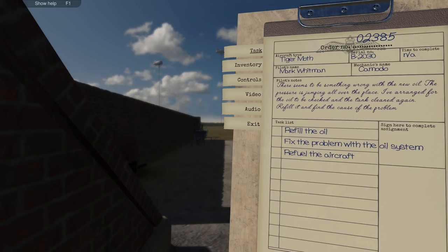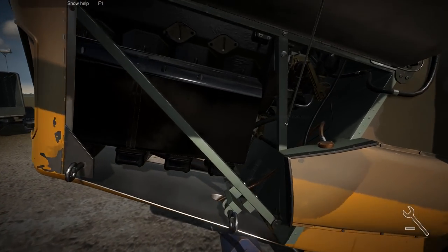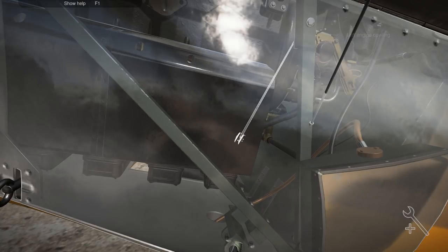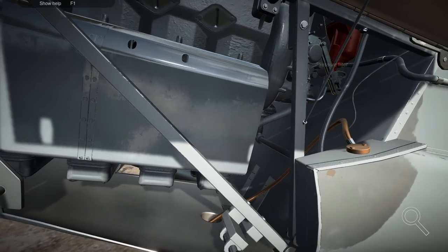Alright, we're going to do one more job. Apparently we're going to be refilling the oil, fixing a problem with the oil system, and refueling the aircraft like always. There seems to be something wrong — the pressure's jumping all over the place. The pilot's arranged for the oil to be checked and the tank cleaned again — refill it and find the cause of the problem. I'm going to go out on a limb and say it's going to be the filter this time. Let's pop this open. The filter's up there — let's go to inspect. Oil filter — kind of figured that's what it was going to be.